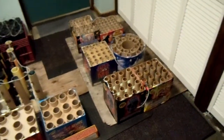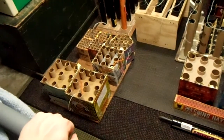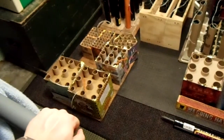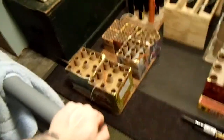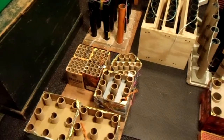I got three brand new 500-gram cakes, and then four 200-gram cakes. Personally, I think those are really the best 200-gram cakes that are out there right now. Pretty big breaks for only 200 grams, and really cheap — only like $10 a piece.